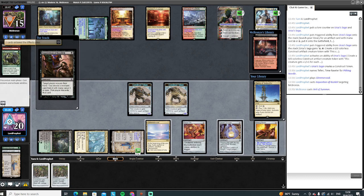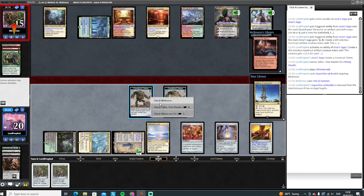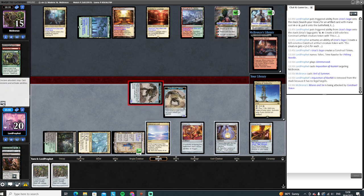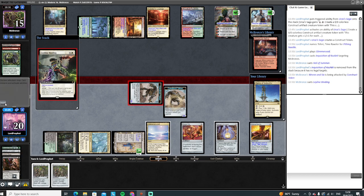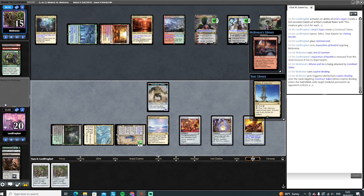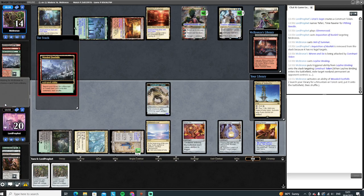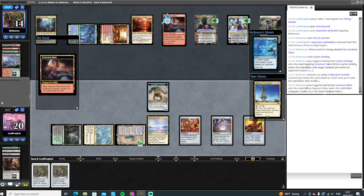Apparently he's got something in his hand, he does not want to give up. Let's start working on this Ren and Six here. They know about one of the constructs but not the other. He's got Leyline Binding — well, I couldn't have taken the Leyline Binding with Inquisition anyway. He really wants to target that Ren and Six, apparently. That's fine — that keeps that Leyline Binding away from our Pithing Needle, which keeps his Teferi turned off.